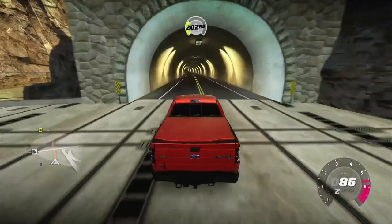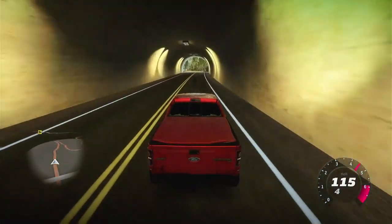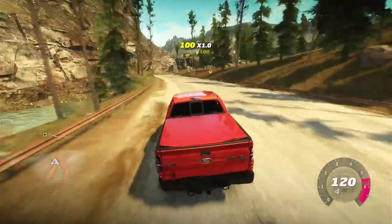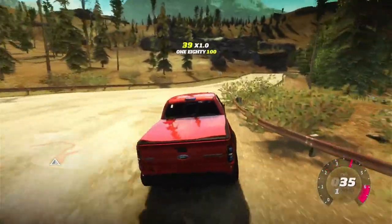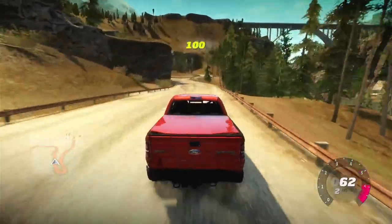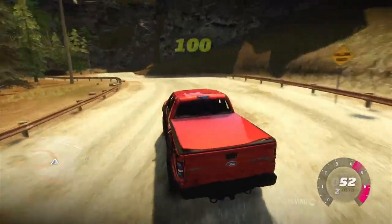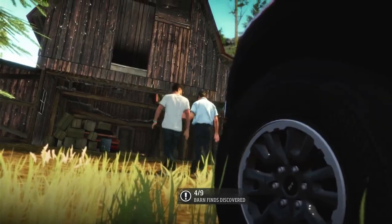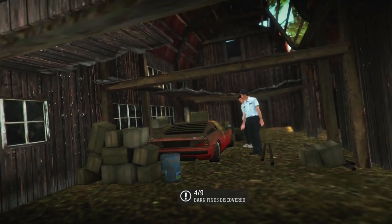Now I'm not convinced that the barn I did find wasn't the barn find — it just didn't trigger. I'm going to go and have another look at it. Although I couldn't see a car in it. Here it is again. That does look like all the other barns. There is a car in it — I just didn't go close enough. You don't see many of these. One of the rarest BMWs ever produced: the M1. Boy, is she a looker. Give me some time and she'll look like she just rolled out of the showroom.